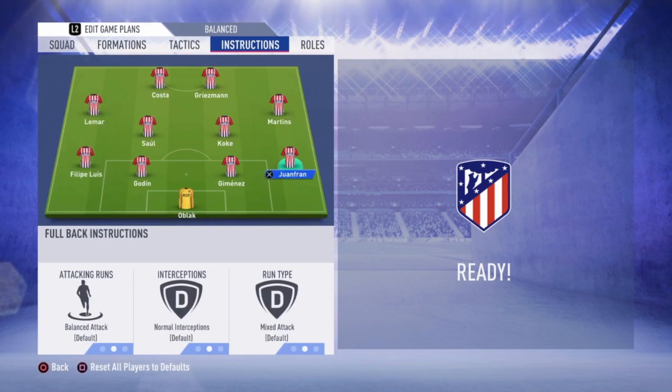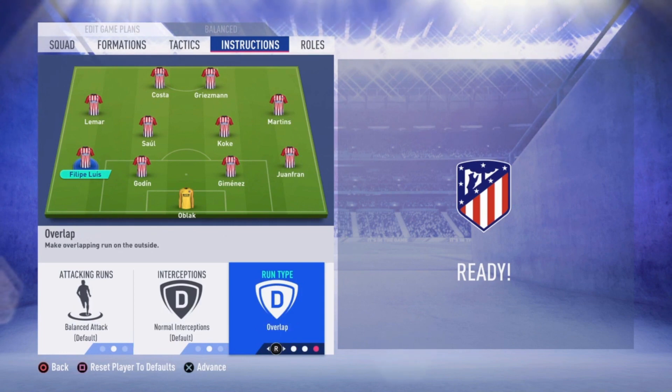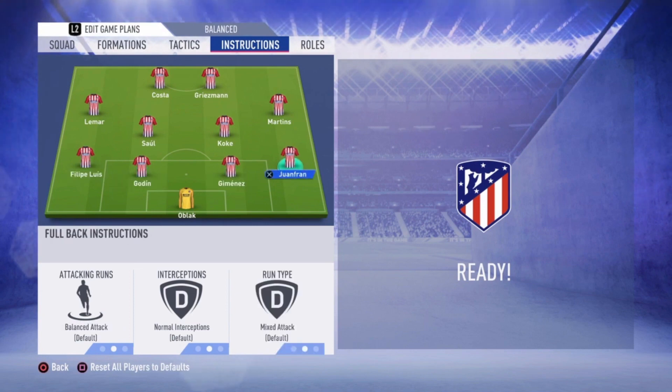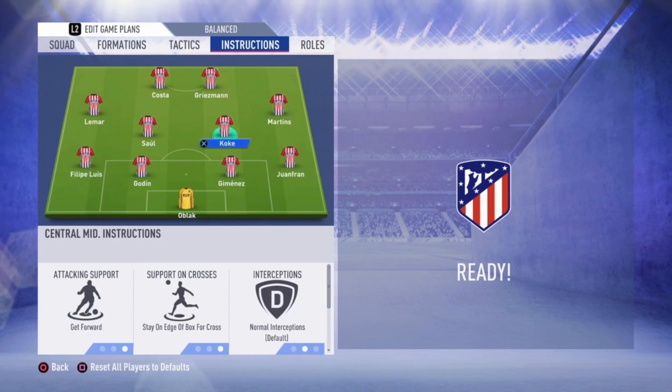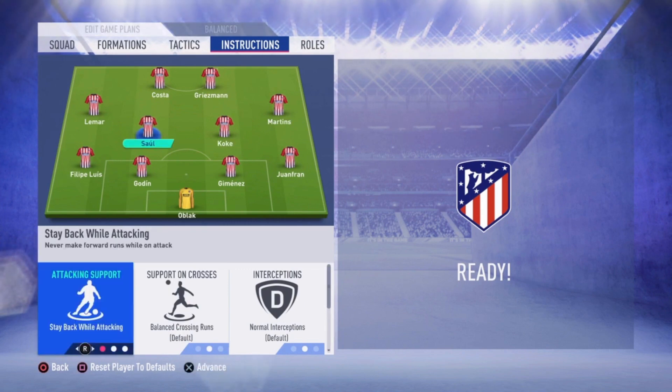The instructions are really important. For the defenders, I keep them on default. By default Juan Fran and Felipe Luis have 'Run Type Overlap', but that's too much for me — they'd be running forward all the time, leaving you with only two defenders, Godin and Gimenez. That's why I put them on default.